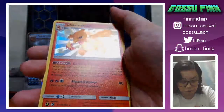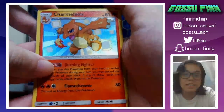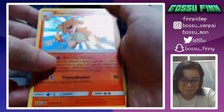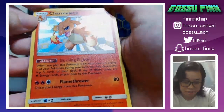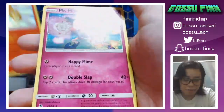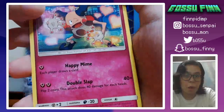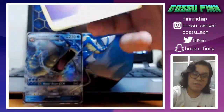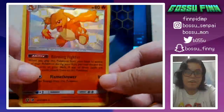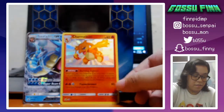We got a holo rare — the black star means it's rare. Oh wait, it's a shiny! I just realized — that's a shiny Charmeleon with the sparkles. It's hard to tell because it's a Charmeleon, but that's so sick! And our rare of the pack is a Mr. Mime. We opened our first pack and got a shiny holo Charmeleon!